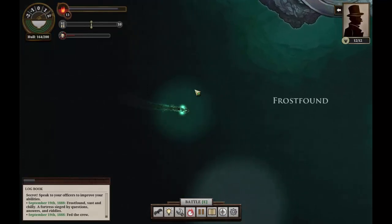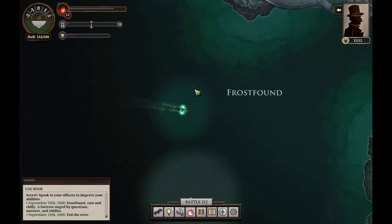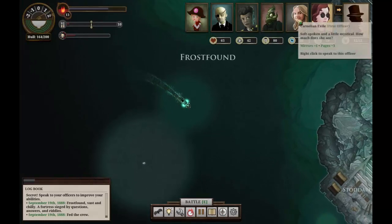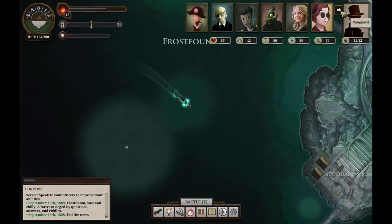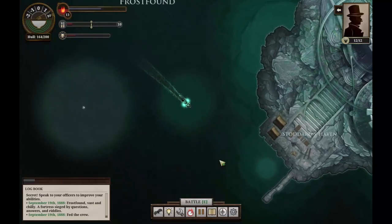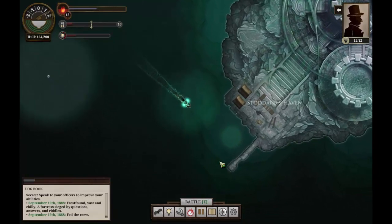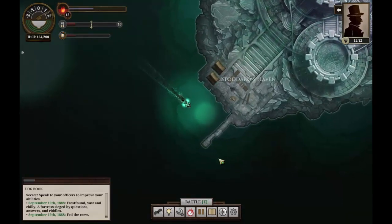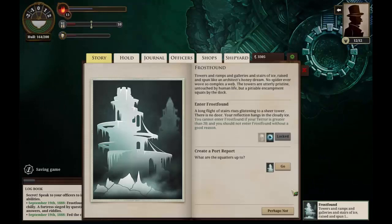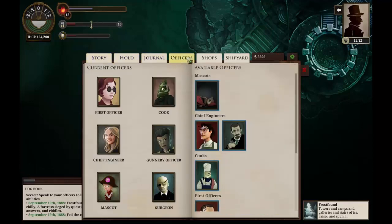For now we'll make our way to Frostfound — a nice, peaceful place. I should probably spend some of my secrets to increase our attributes here, but I'm not sure what I want right now. We'll hold on to some secrets, because it turns out they're fairly valuable. If we'd had none here, our brisk campaigner would simply have disappeared. Let's dock here and visit Frostfound. We'll create our port report, but we can't go in, of course — our mirrors aren't strong enough. Someday we will.